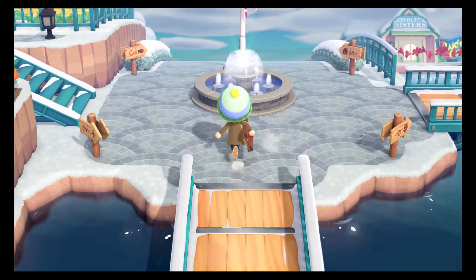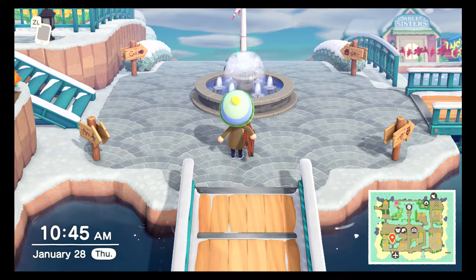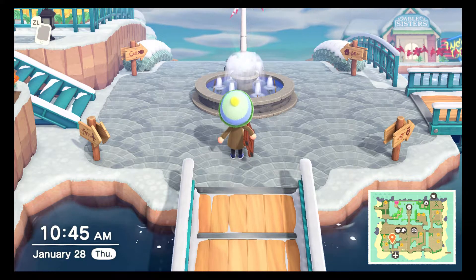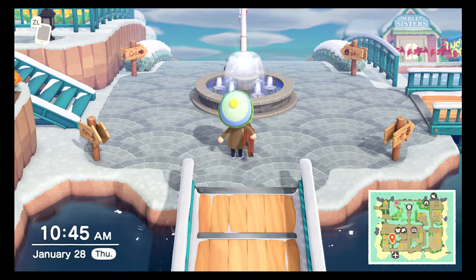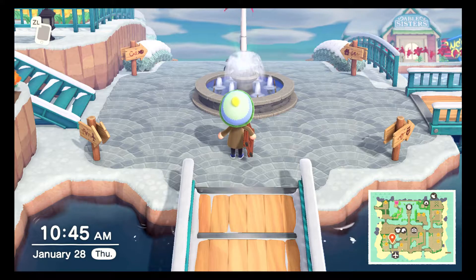The first area outside of the entryway is just four paths to go on. There are actually angled signs in each corner of this area pointing to different areas of interest on my island — from the airport to a beach, the museum, and my house.